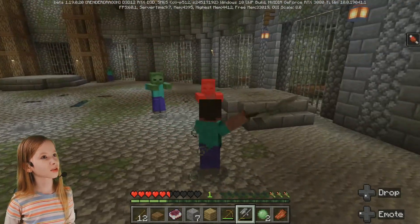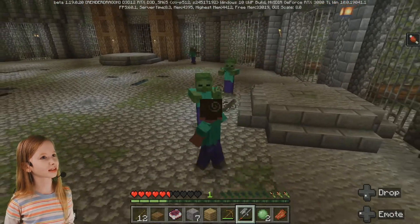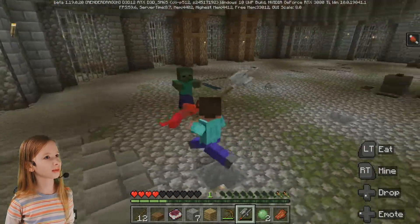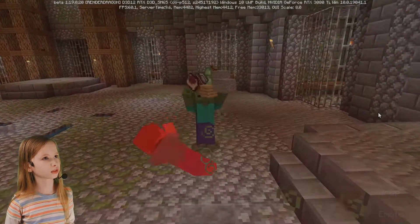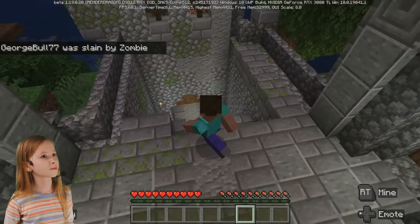What does this do? More mobs. Give me some food! Rotten flesh. Oh no — I have the effects, but I just need the food. Zombies — you can't get me because I have a good weapon. It's only made out of stone, though.